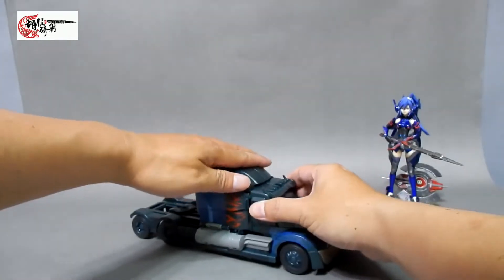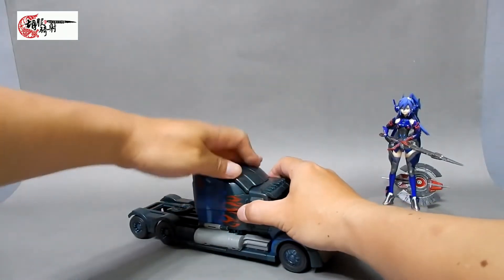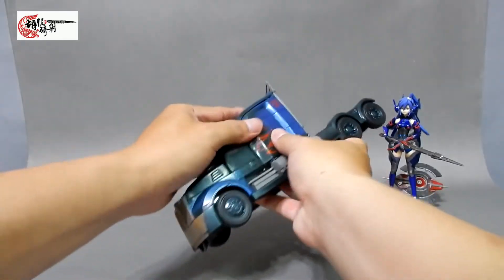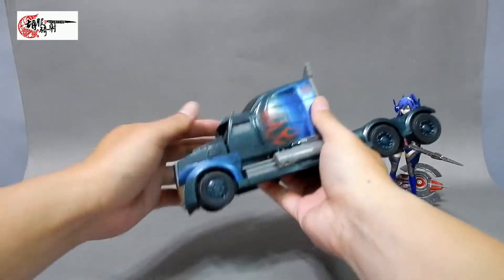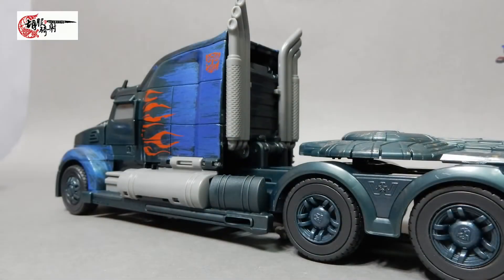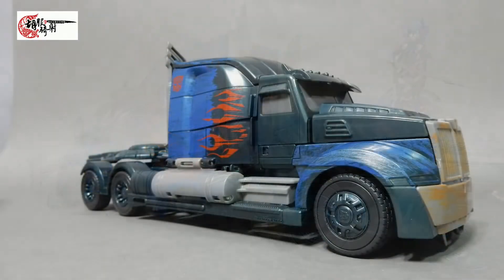就这样扣上去，手上这款变形起来的流畅度相当OK。变起来的感觉比较像那个灰膜的版本，塑胶的感觉和关节的紧实度大概跟灰膜是比较接近的。往后面盖下去，扣下去盖起来，我们的Shadow Spark Artemis Prime的变形就大功告成了。